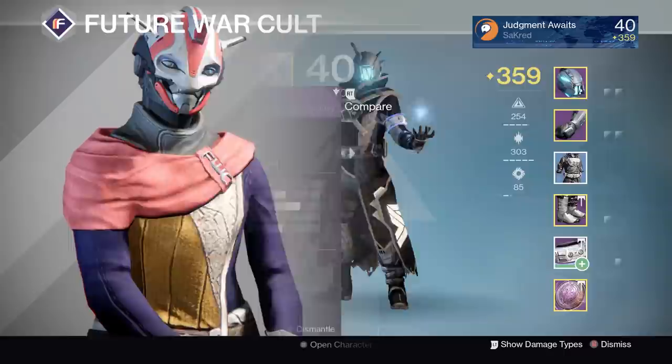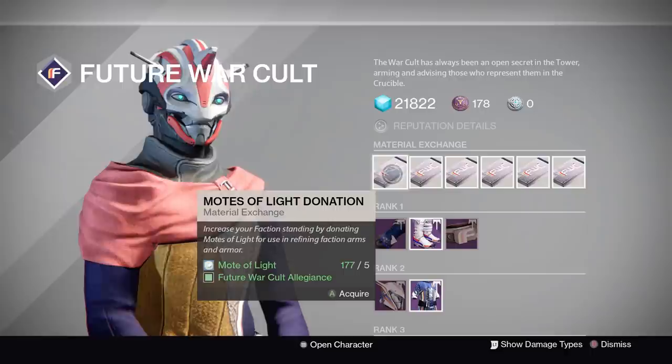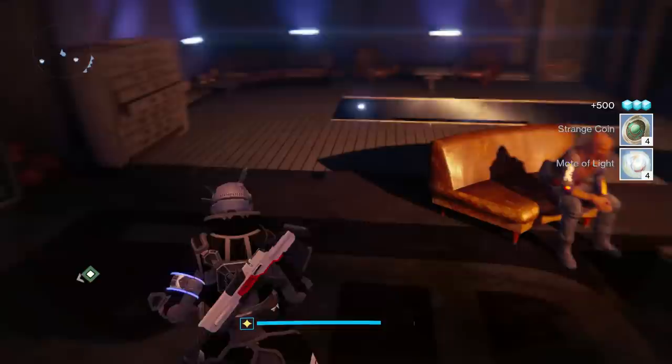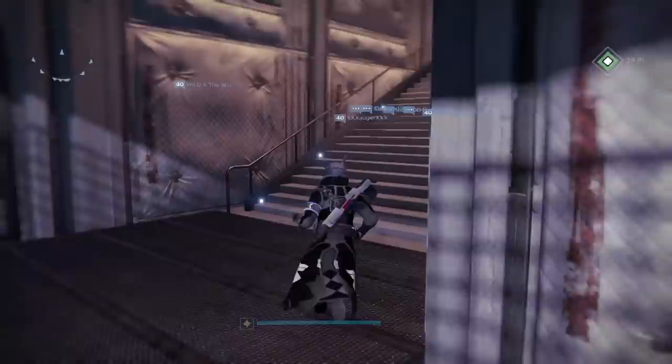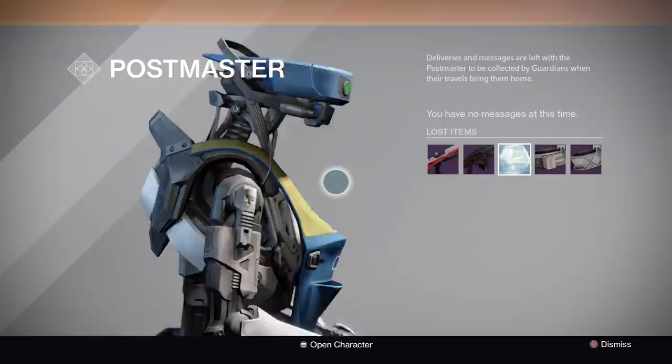Don't forget you can rank up factions a little bit faster by donating certain things — you can trade in weapon parts, armor materials, motes of light, heavy ammo synths, special ammo synths, a bunch of different things — and actually rank those up. Here I am ranking up my faction packages. I chose armor on this one because I chose a weapon on the other one, and my armor is a little lower on this character. My weapons are all low 360s and my armor is all high 350s.